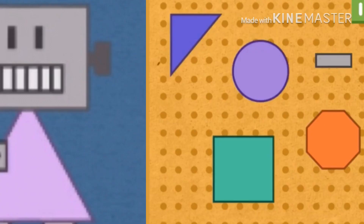A rectangle has two short sides and two long sides! Trace the lines: one side, two sides, three sides, and four sides! Drag the rectangle to Gabby's robot!